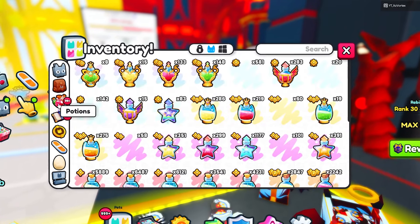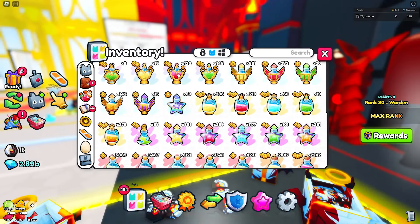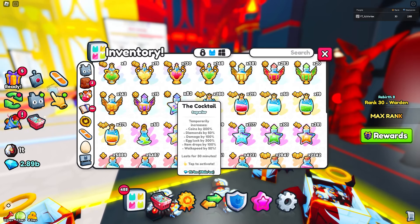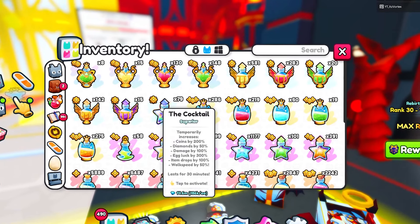Eating the fruits is pretty beneficial, and then moving on to potions — you obviously want to make sure you have your damage potion going. If you also have some extra gems to spend, I would suggest buying the cocktail potion because it does an extra 100% damage and also increases your walk speed.